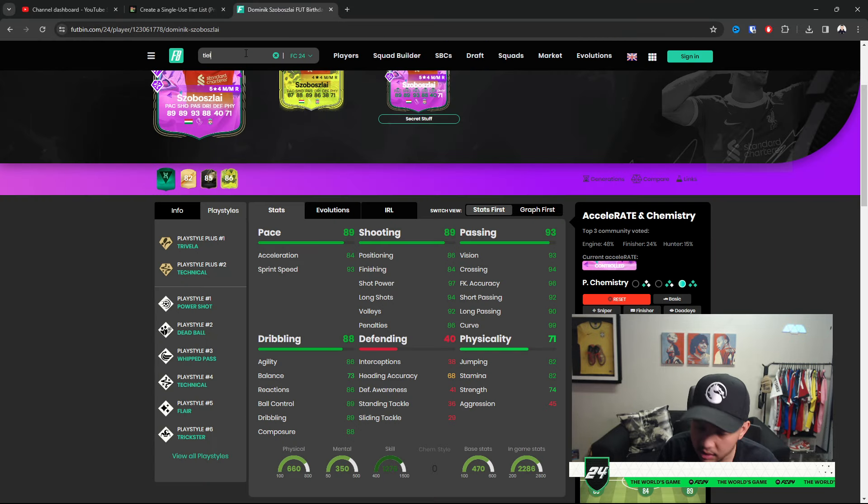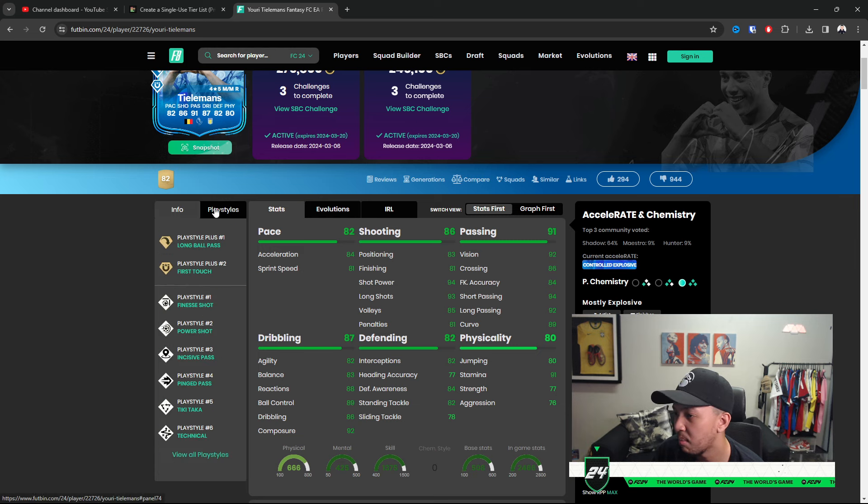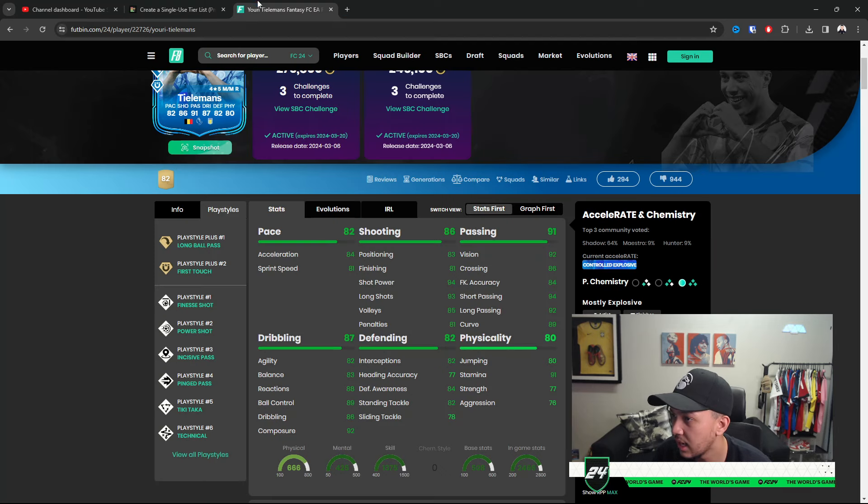Tielemans — can't defend in the game, can't defend in real life. Five-star weak foot is nice but nothing crazy about this card. If he gets maybe one or two more upgrades, A Plus. For now I'll place him lower.